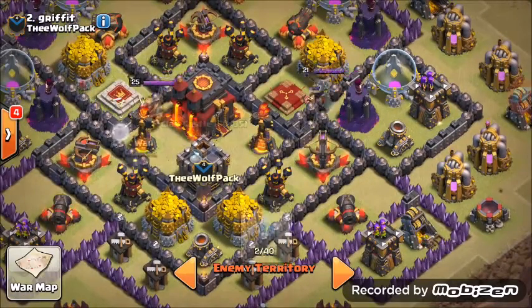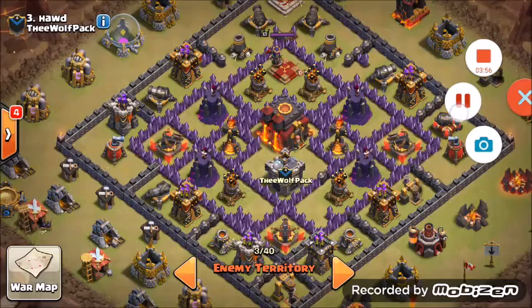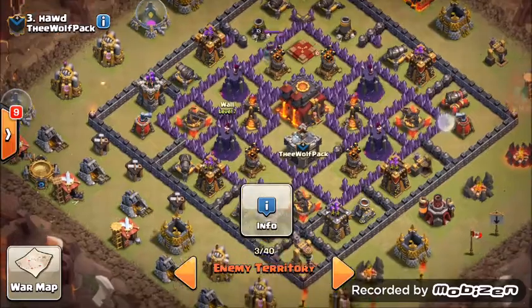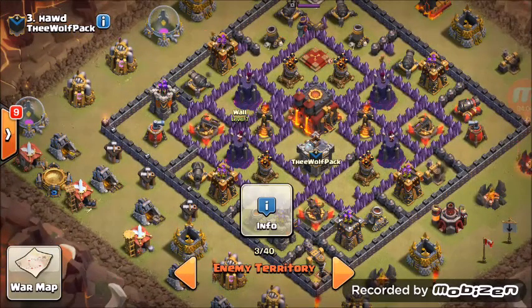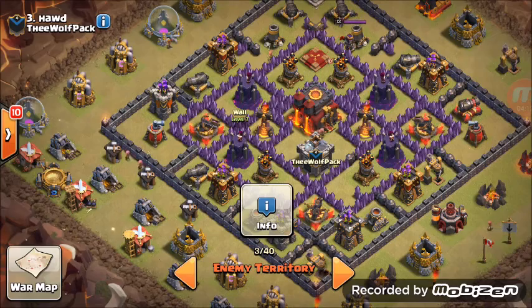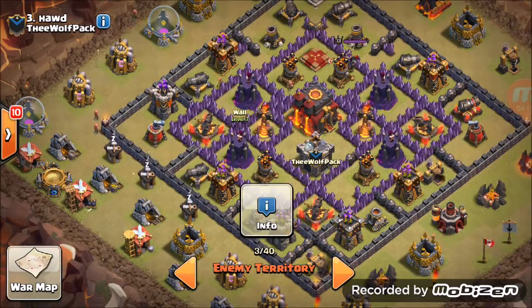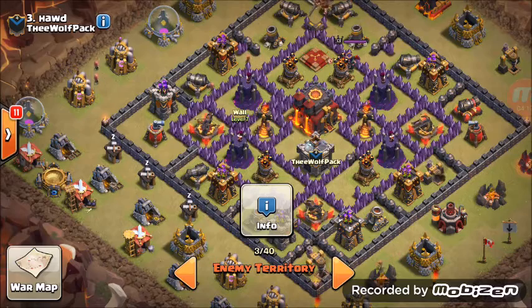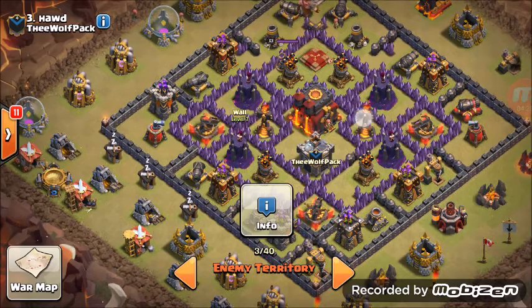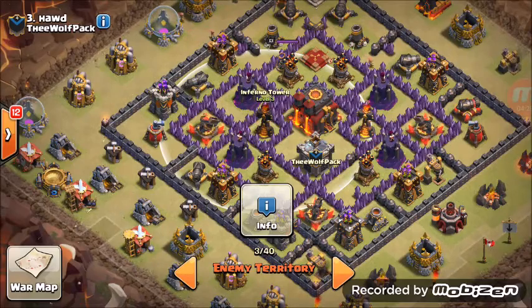Poison goes in the middle for skeletons. For number three, we're going to use the same earthquake strategy — four earthquakes, two rages, one freeze, one poison, four golems, one PEKKA, two witches. You can even use three or four witches and fewer wizards because both inferno targets are single, so it's your decision.